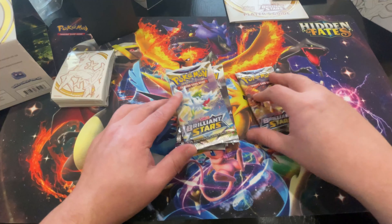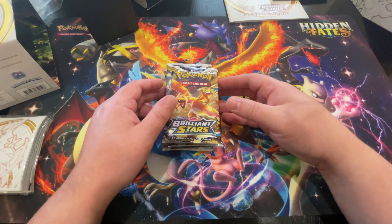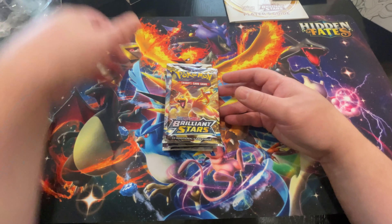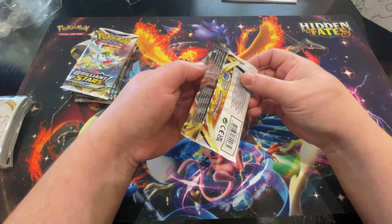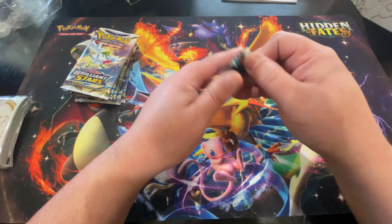We've got eight Brilliant Stars packs. What are we looking for? We're looking for that Charizard V-Star, Charizard Alternate Art, or Arceus Alternate Art. There's quite a few alternate arts here in this set that are really nice to look at and try to get. So let's go ahead and get right into Brilliant Stars.